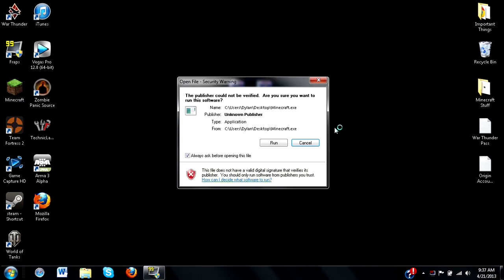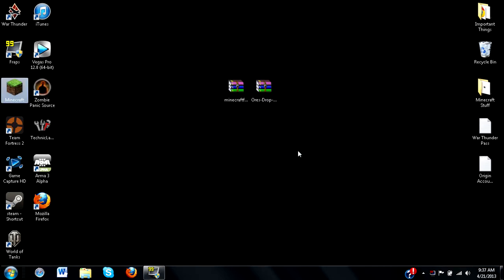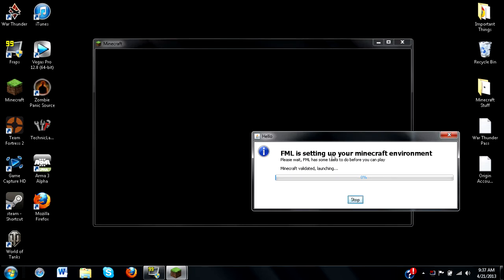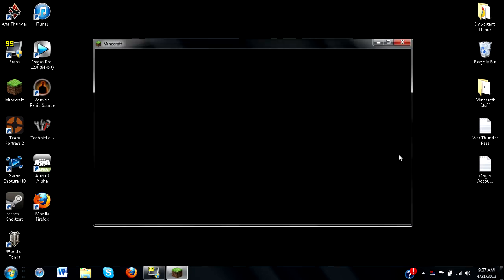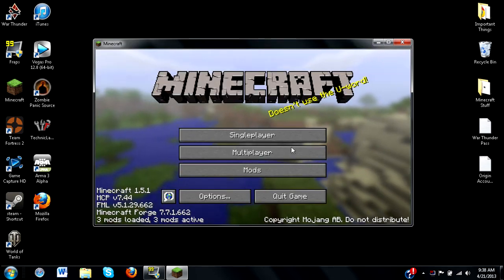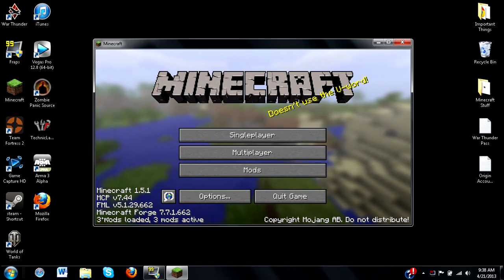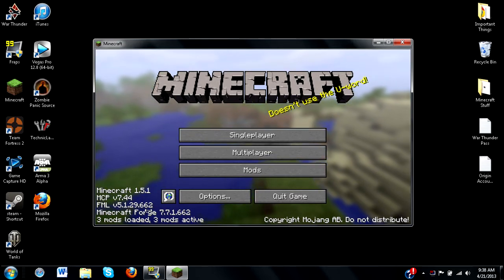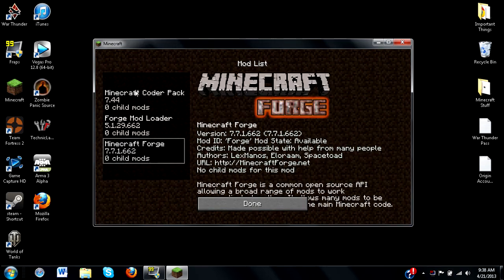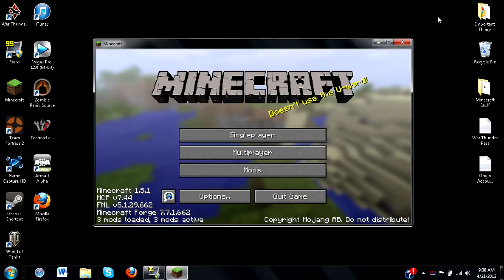Once you've installed Minecraft Forge and deleted META-INF, close out and open up Minecraft again. You'll see the new launcher has initialized and FML is setting up in your Minecraft environment — that's exactly what you want to see. Once you get to the title screen where you can select multiplayer and all that, you'll see new tabs: three mods loaded, Minecraft Forge Universal, and a new mods tab — that's the native FML coding.